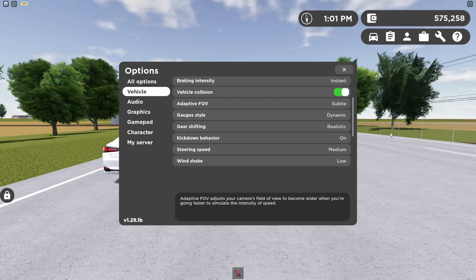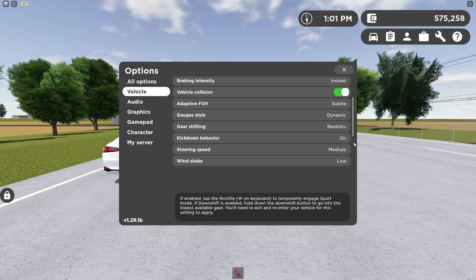The next option is kickdown behavior. I'm not 100% sure how this works, but the best option would be on.